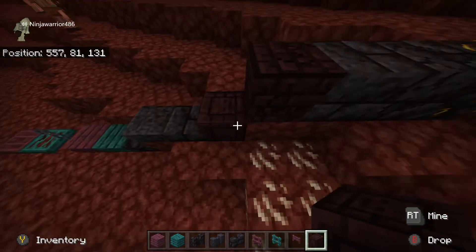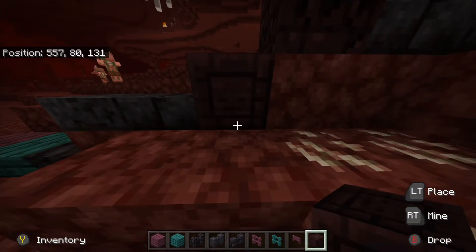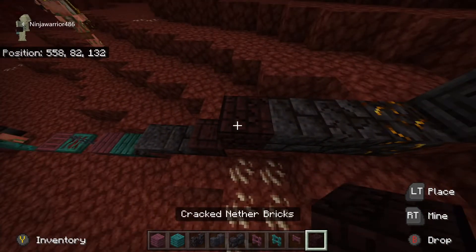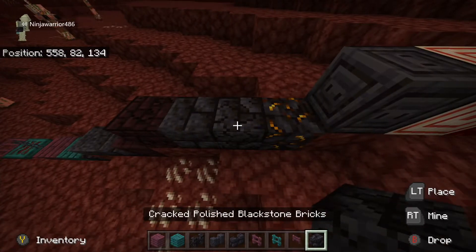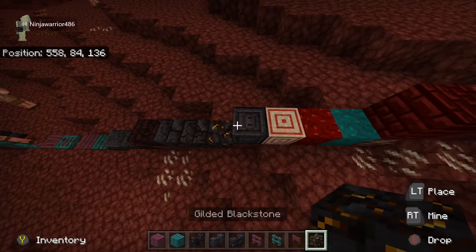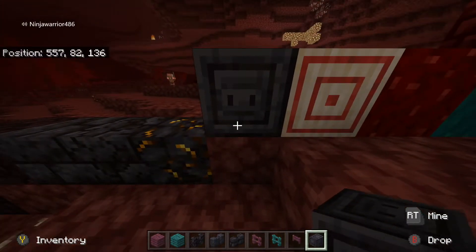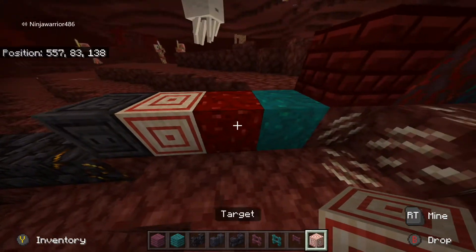This is chiseled nether bricks - it's got the face of a wither skeleton, some sort of face on it. Cracked nether bricks, polished blackstone bricks, and cracked polished blackstone bricks. Got gilded blackstone. Chiseled polished blackstone - again, some sort of face on it. This is a target block.